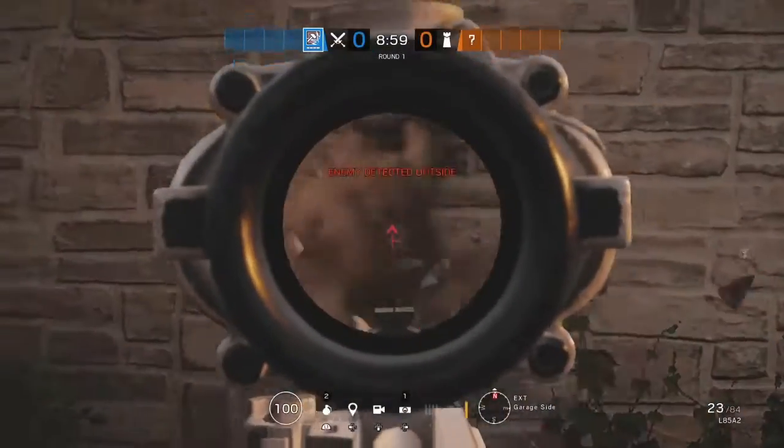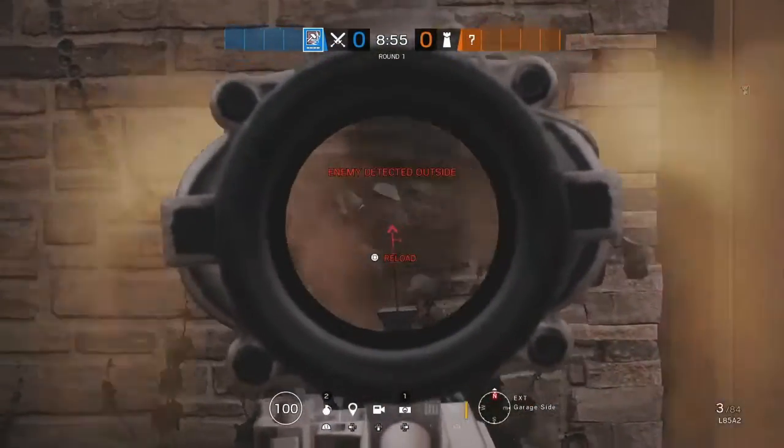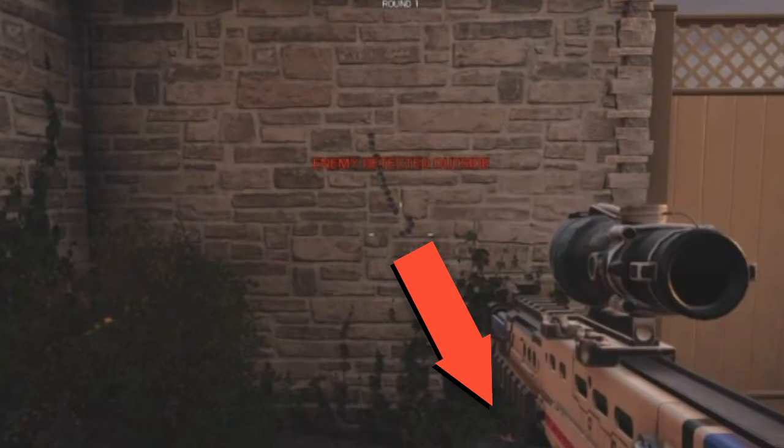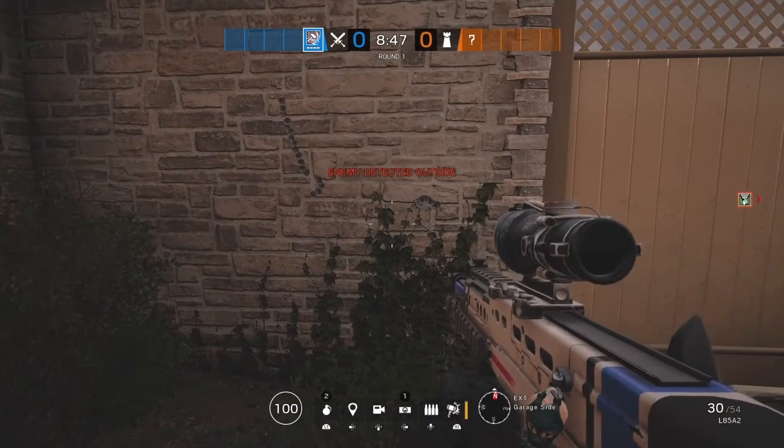Another drill I recommend is practicing your recoil control for your guns. Do this by aiming at a wall and shooting without any input to see the pattern. Once you see the pattern, move your right analog stick in the opposite direction — for me that would be to the bottom right. This will make your recoil control very good; just keep practicing that.